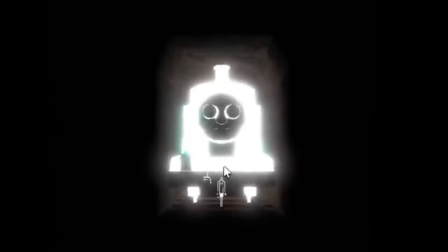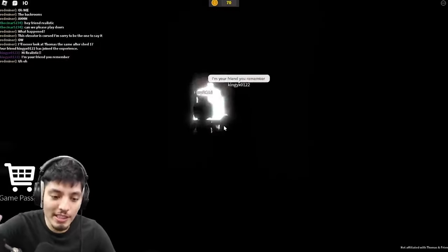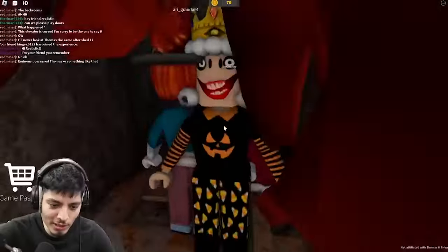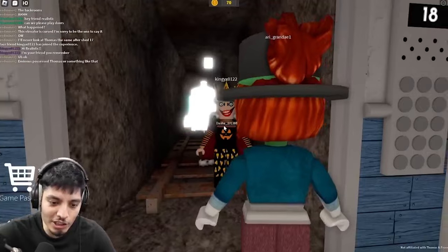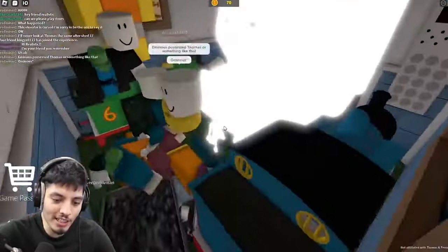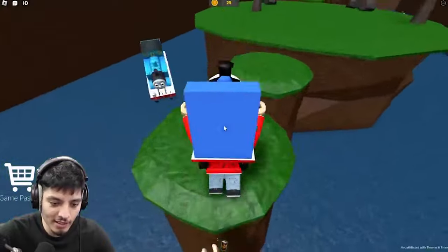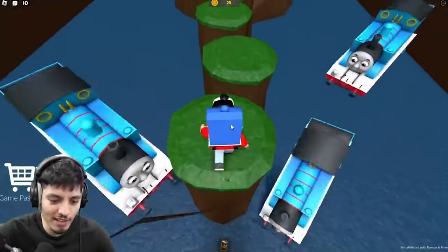Why is he glowing? He's got star power! He was moving toward me and I was running back. What's up with your face, Kingy — it's terrifying. You might want to look behind you, step in the elevator. Please don't tell me he's gonna be up there — we're never safe from Thomas. Why is there — is he trying to kill us? Do not fall, because if you fall you're gonna get jumped by these crazy Thomas clones.